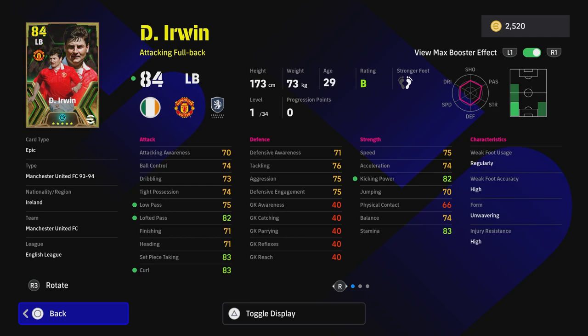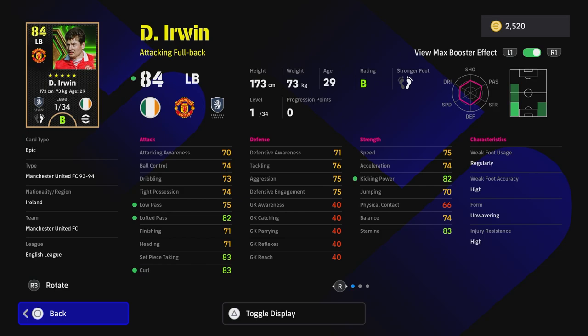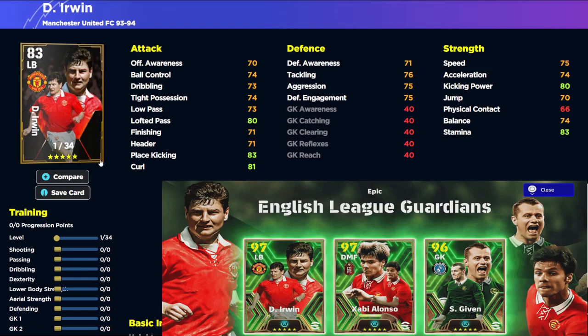Moving on to the actual build: he has Unwavering form, a nice rating of 84, and only 34 levels — which is decent, though I'd have preferred 37 or 38 to truly stand him up next to Roberto Carlos, who goes to like 101 overall. Carlos is crazy in the game. They're similar players, but Irwin is more technical while Carlos is more pace and power — Irwin's strength is technique and on-the-ball ability.